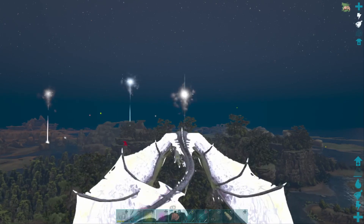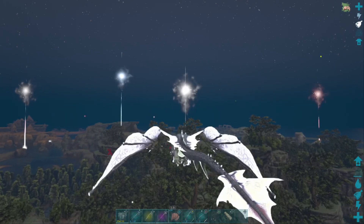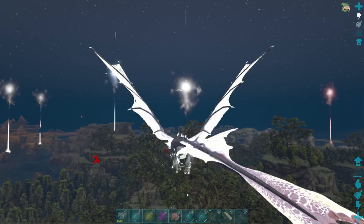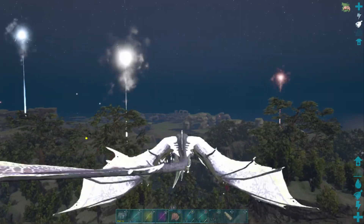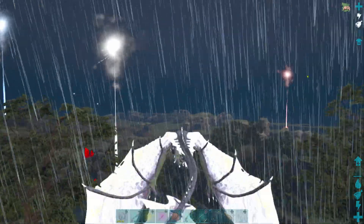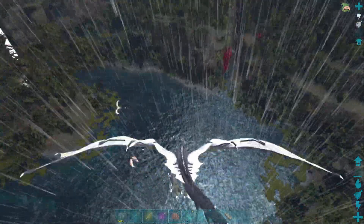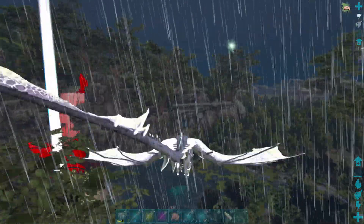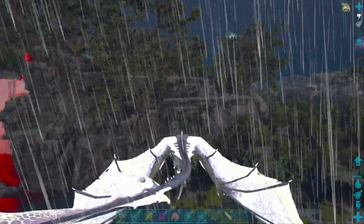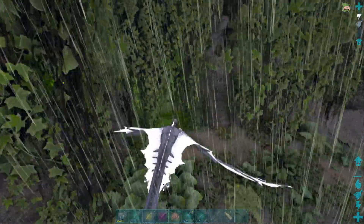We're heading toward the Blood Crystal Wyvern area near Green Ob. The reason I put this one last is because it's near Green Ob and it's a quick easy exit when I'm coming to do a run on these more difficult Ragnarok artifacts. Fly in and look for the lake in the middle — look out, two Blood Wyverns. Look for the void on the wall; you'll see red crystals on the side. There's a cave here — any void like that is typically a cave entrance. Land just outside and walk through.